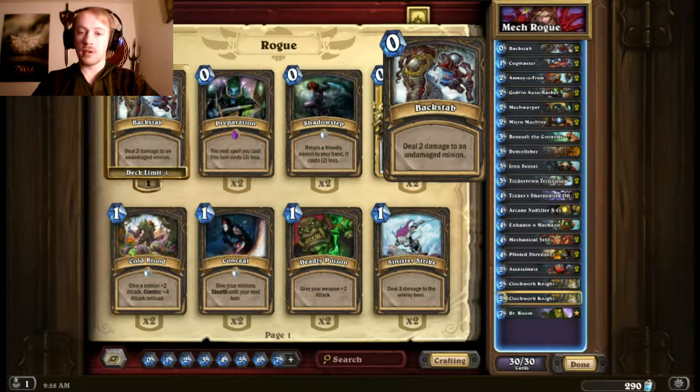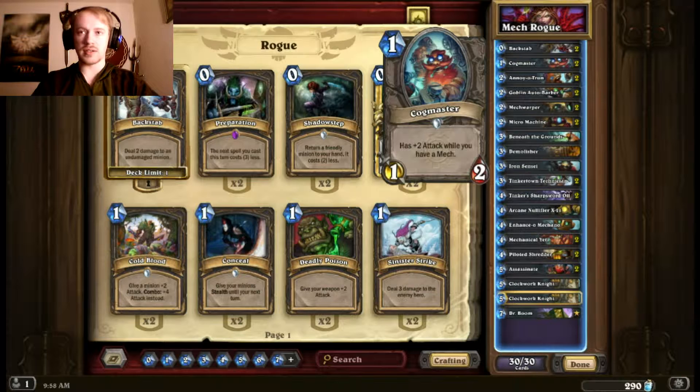Starting off with the deck list, I have two Backstabs — great early clear, zero cost, two damage for free on anything that's undamaged, so that's just nice and efficient. Cogmaster is a good one-drop. It's usually a 1/3-2 because it's really easy for me to have mechs on the field, and it's good to just have some kind of one-drop in this deck.